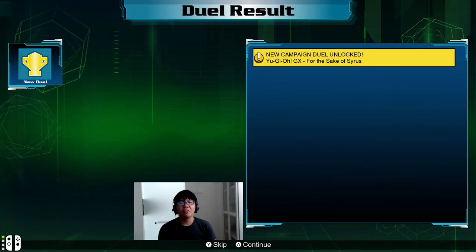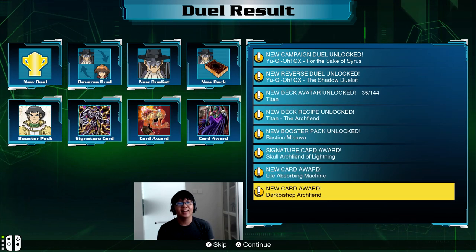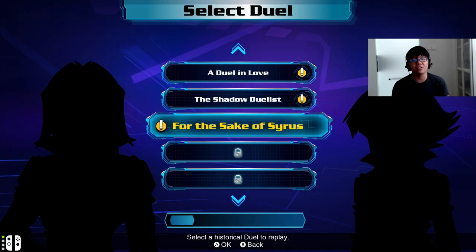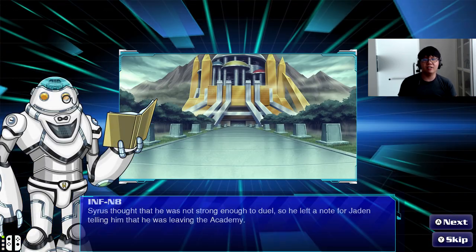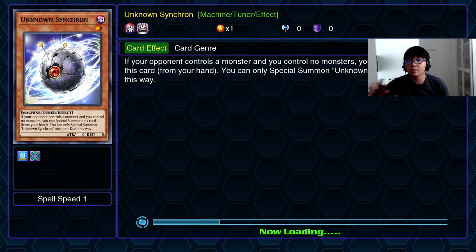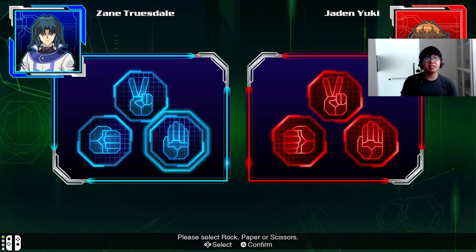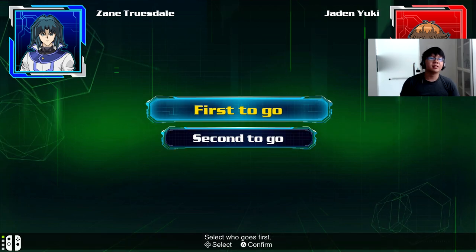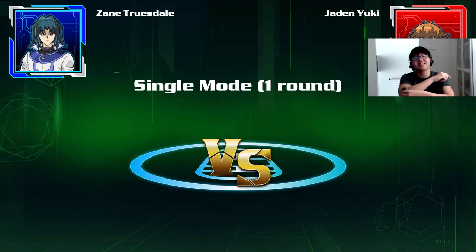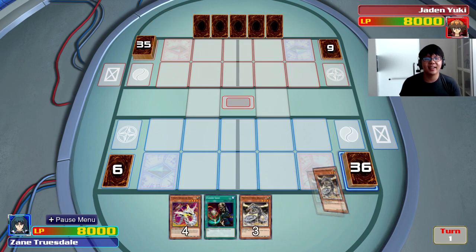And there you have it, that's one duel down. Our reward: Cyrus, Shadow Duelist Titan, Arc Fiend, Bastion Misawa Booster Pack, and some Arc Fiend cards — Life Absorbing Machine, Dark Bishop, Arc Fiend as our duel rewards. Continuing on, we're gonna play for the sake of Cyrus. Is that Zane? Cool, we're actually playing as Zane. I'm gonna go with Paper for him, since he's sort of like a Kaiba — he combines his three Cyber Dragons into Cyber End Dragon.